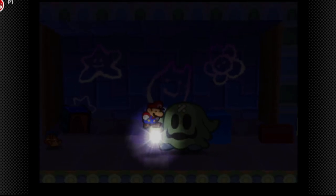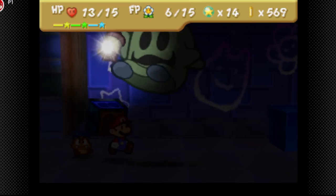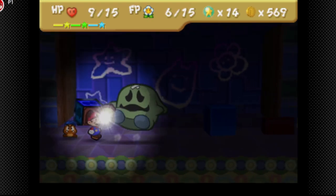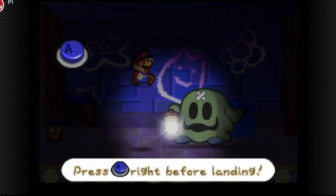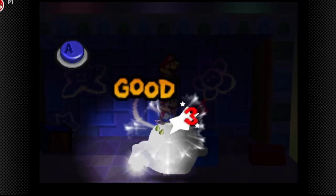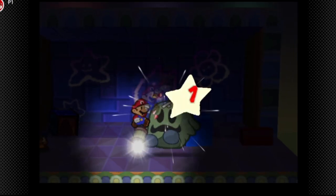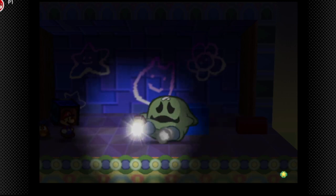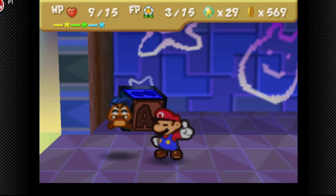We have to hit the lantern ourselves. One more power bounce should do it. He's down — 15 star points out of that.